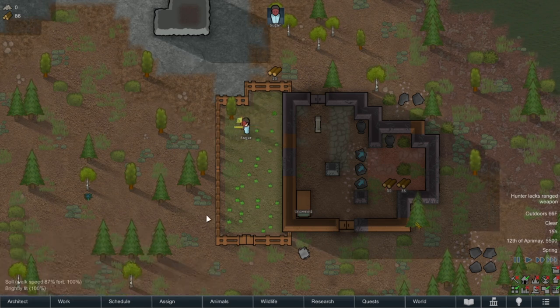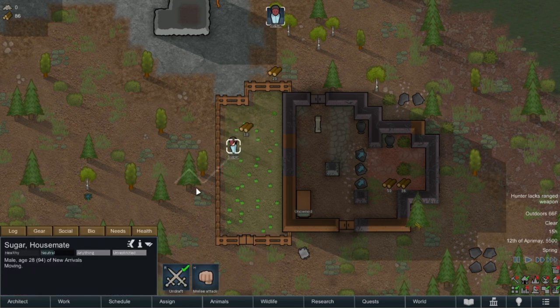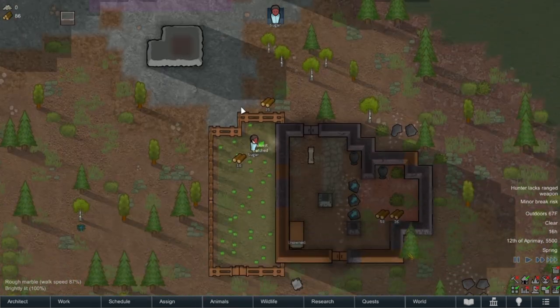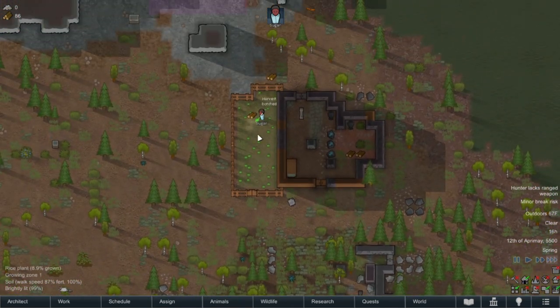How did the squirrel get in there? Oh, squirrels can get through it — maybe because it's tiny. You can't walk through it, you're too big, but the squirrel can. That's actually a really interesting detail.